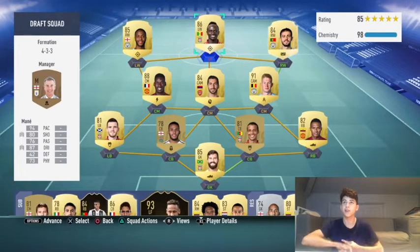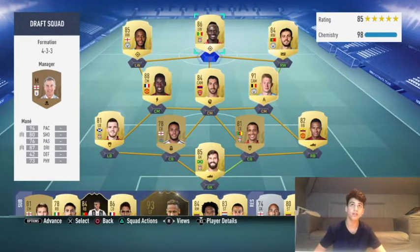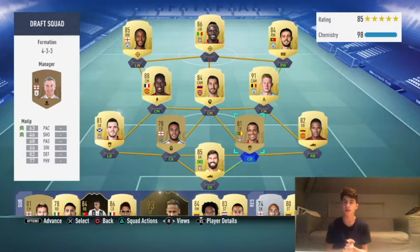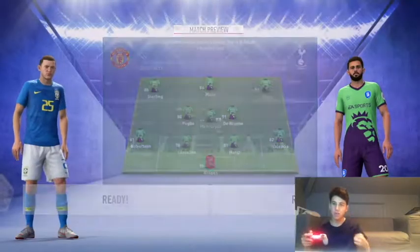This is the starting team I'm gonna go with. It's really good — the midfield is honestly sick with De Bruyne, Mkhitaryan, and Pogba. I've got Sterling, Mane, and Bernardo Silva up front. I decided to stick Mane up top because Bernardo Silva's a bit too slow maybe to go up top. My defence is a bit weak at centre-back but hopefully I can win the first game.